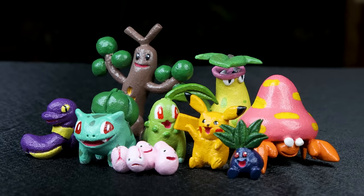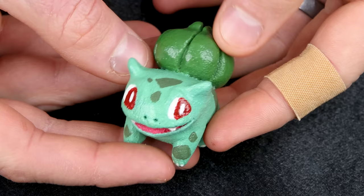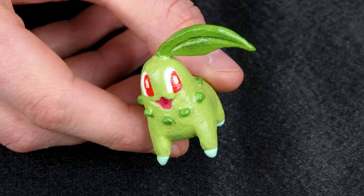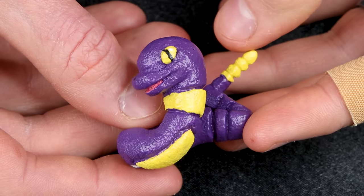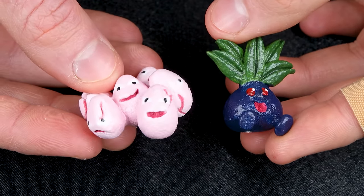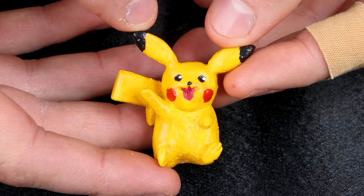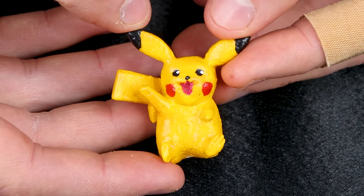I chose a few of my favorites, including Parasect, Victreebel, and Sudowoodo. I also took the opportunity to give the Bulbasaur line some love, since it usually doesn't get it. I had to give Generation 2 a nod as well with Chikorita. I figured it made sense to include Ekans, since the channel often features reptiles. I added Oddish and Exeggcute for different pops of color. You can't make anything Pokemon related without including Pikachu — I know, not a plant type, but they can be caught in Viridian Forest, so close enough.